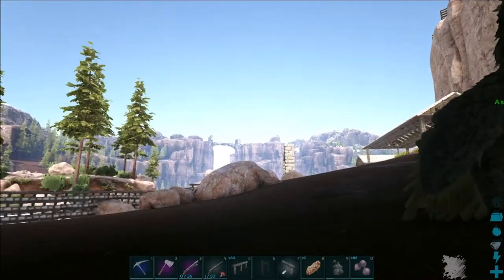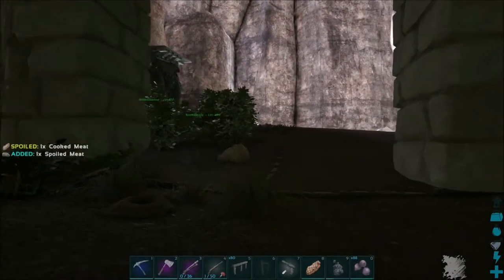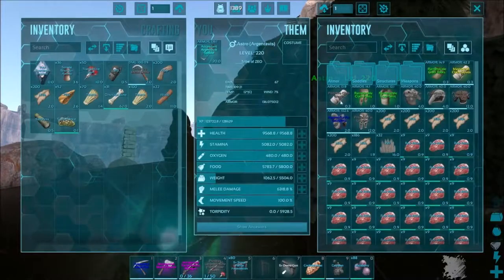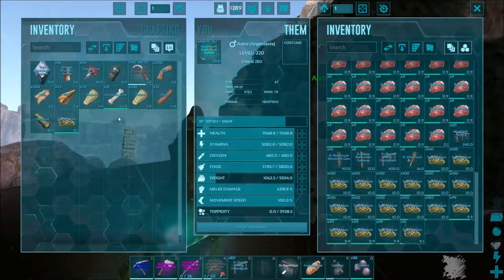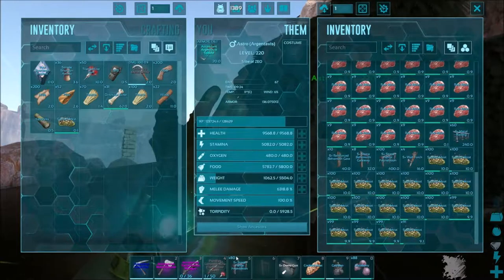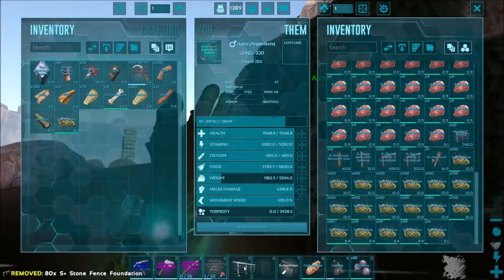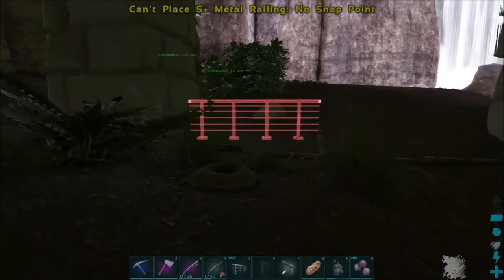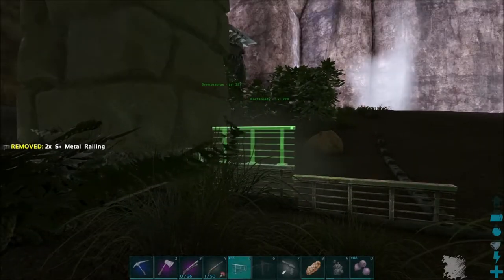I just did the light shafts and bloom quality and it seemed to help a little with the lighting. In here I have — what is so heavy on me? I have all these fence foundations, that may be why I'm so weighed down. So we've got the metal railings, and I do have the doors too. Compared to the behemoth gate these things look so tiny.